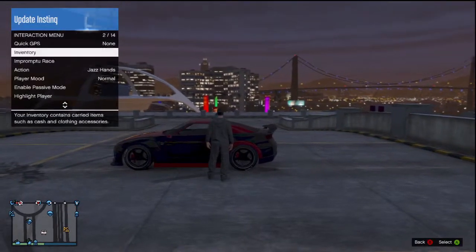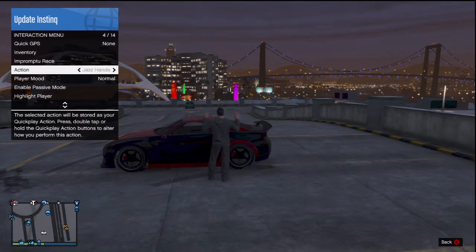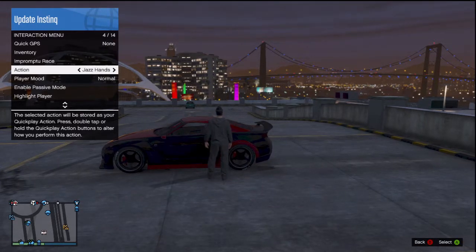So what you're gonna want to do is go up to your car, press back, and go down to your actions. Then you're gonna want to press A and Y — like you want to press A then Y right after it — and then while you're getting in your car you should still be doing the animation, and then you want to be pressing A as fast as you can.